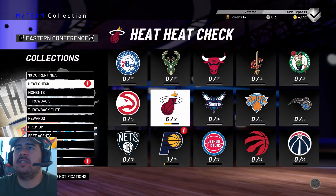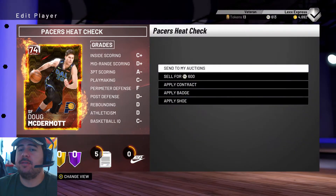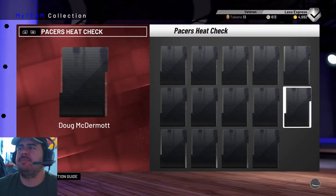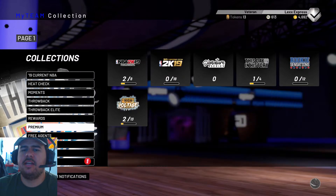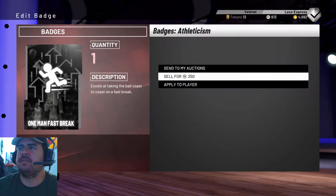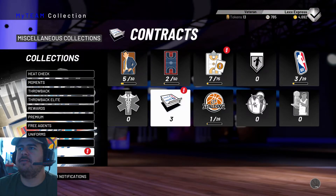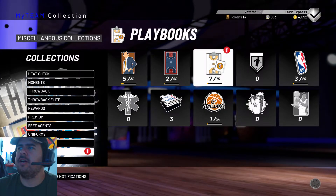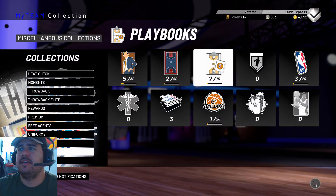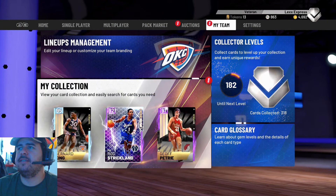I'm gonna sell the cards I got and put them up in the auction house. Even though Doug McDermott is on fire right now, I'm gonna sell them because I have no intentions of completing the Pacers collection. We're gonna keep building up that Heat collection, get some more tokens, and keep selling the things I'm not gonna use. That was just a quick update — wanted to open those packs for this week with you guys and show you that I got ripped pretty much. I had a feeling it was gonna happen but I still wanted to film it.